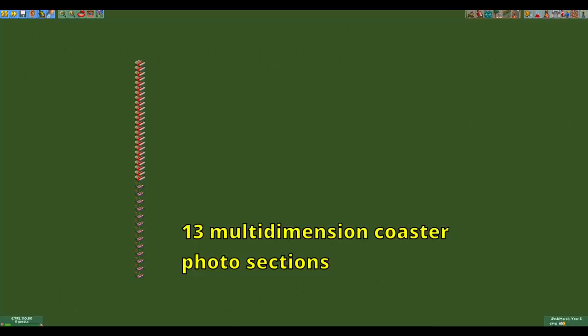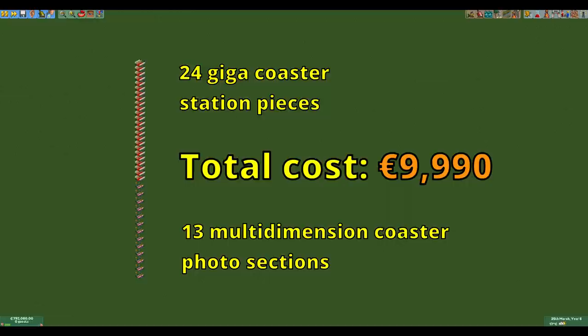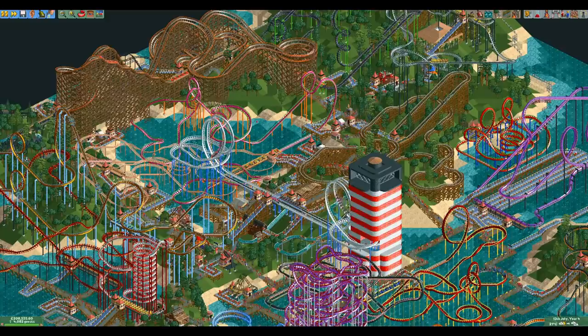If we build gigacoaster station pieces above the multi-dimension coaster photo sections all the way to the support height of the gigacoaster, we end up with a cost of 9,990 euros.